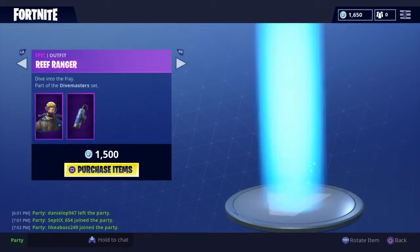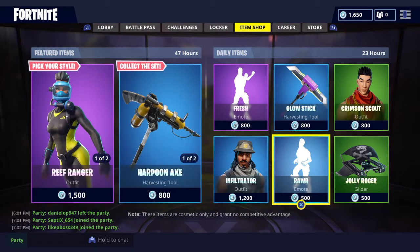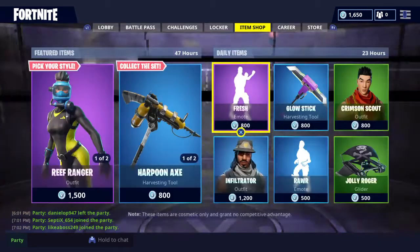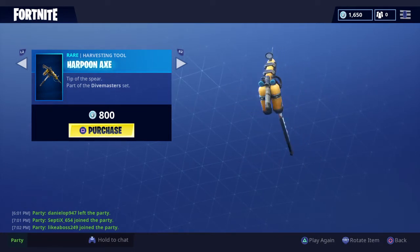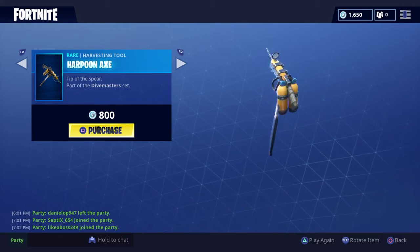Of course the featured items — you got the Diver, which kind of goes with Snorkel Ops if you ask me. You got Infiltrator, reminds me a lot of the Desperado. And you got the Harpoon Axe, pretty cool. It'd be cool if the tanks or something moved, but of course they don't.